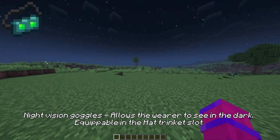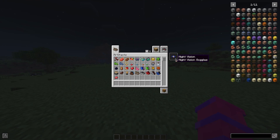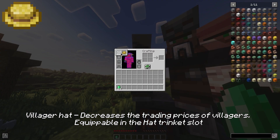Night vision goggles allow the wearer to see in the dark, equippable in the hat trinket slot. Villager hat decreases the trading prices of villagers, equippable in the hat trinket slot.